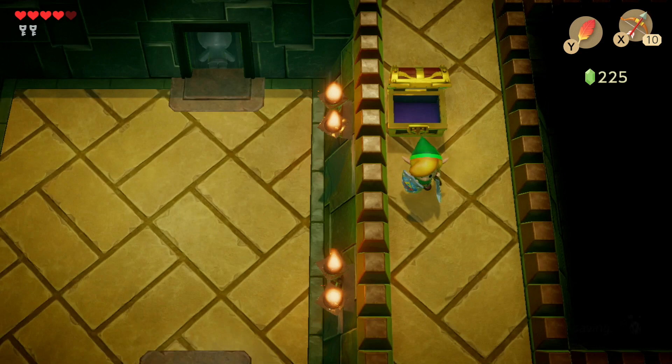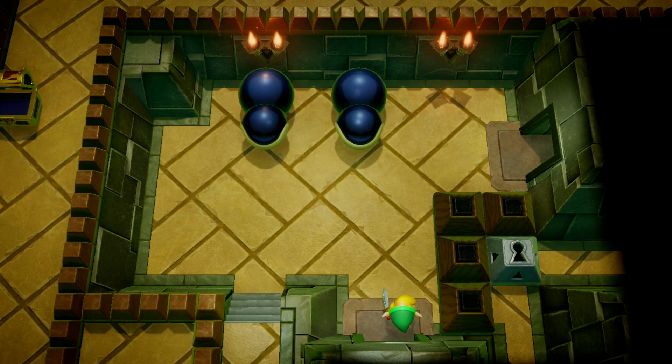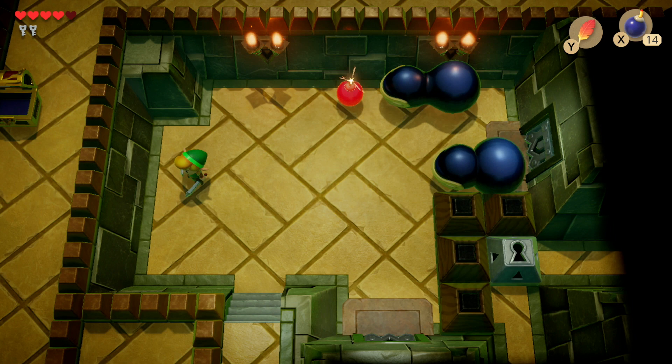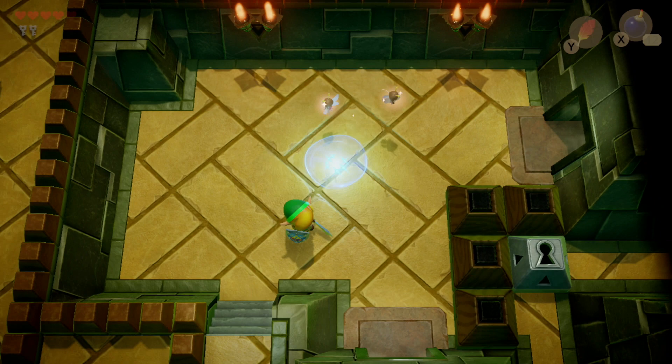Head back and enter the other room for your next battle — the Dodongo Snakes. To defeat them, drop bombs in the path they're travelling so they swallow them up. You just need to work out which direction they're going and time the bomb so they swallow it. After about three hits each they should explode, revealing a new warp path. You can also pick up the fairies here to restore life.